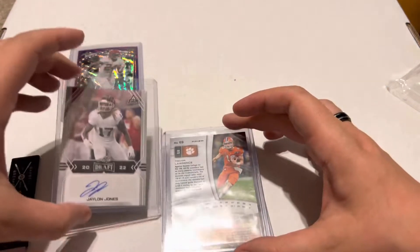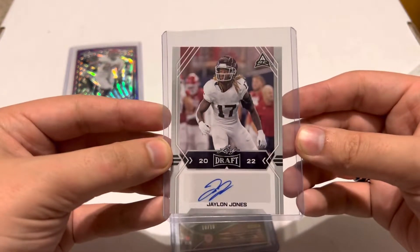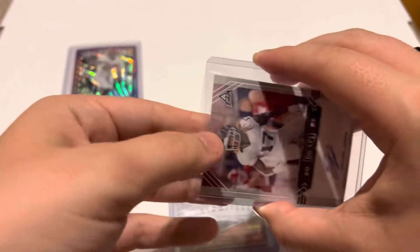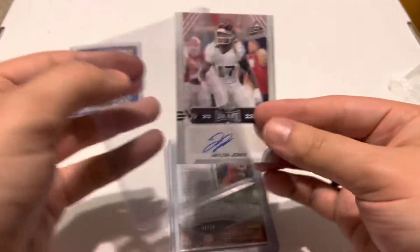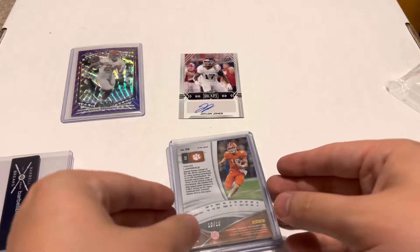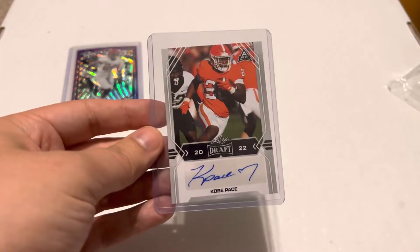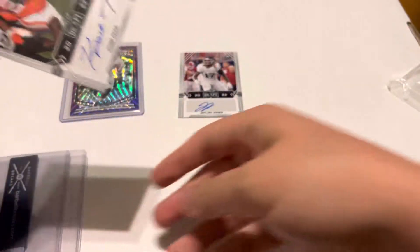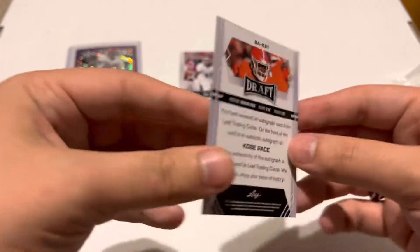Our first autograph is a Jalen Jones. Not sure where he's at in the NFL right now. An annoying thing that Leaf does — they put the cards in top loaders with no penny sleeve, so that's kind of annoying. And then our last one is a Kobe Pace. Not sure where he is, if he got drafted, what team he's on. He looks like a running back.